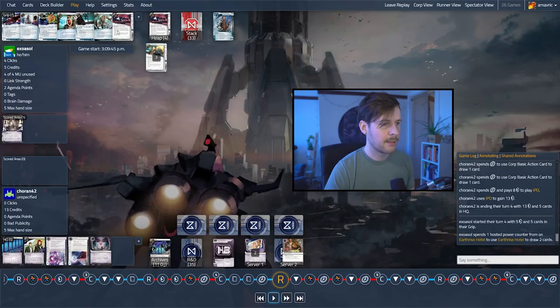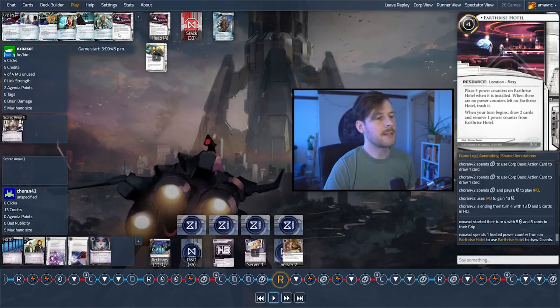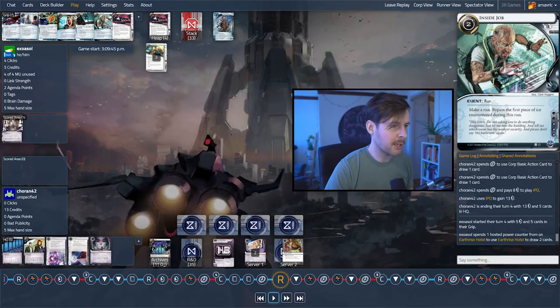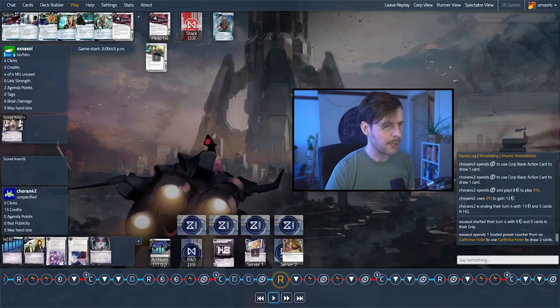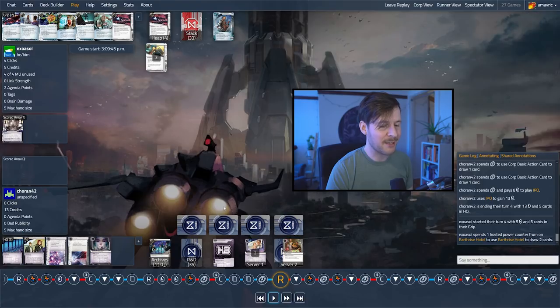The last two cards off Earthrise Hotel — we have an Inside Job, which is very strong for contesting remote servers that you think have agendas in them. Sometimes people put them on central pressure. We also have Sneakdoor Beta, which is a really big deal. You can drop this for four credits and then start running HQ through the Sneakdoor, gaining two credits from Gabe each time. That makes it a lot cheaper and puts pressure on Koran to ice up Archives. I like doing that after you force them to spend some money rezzing ice on HQ.